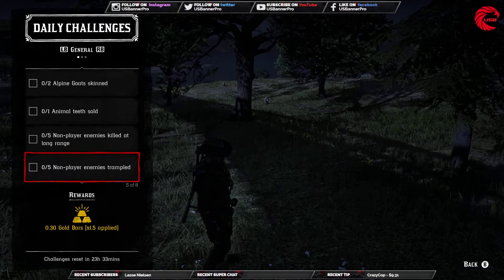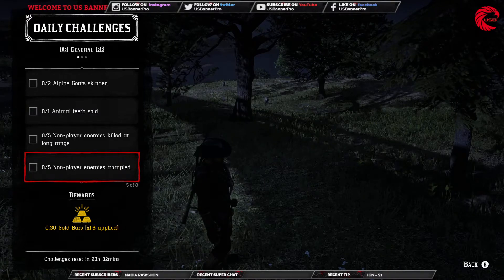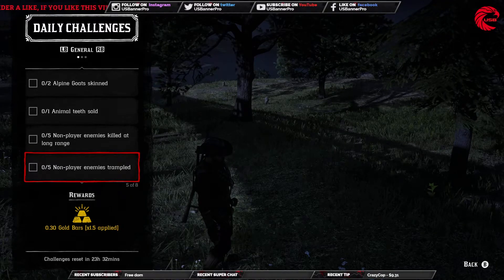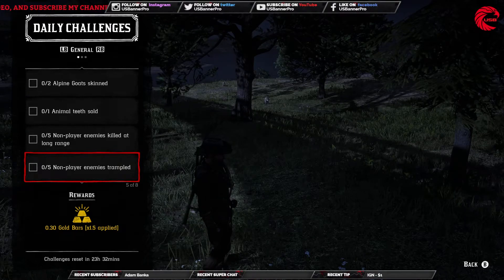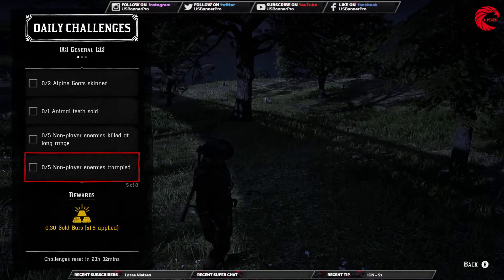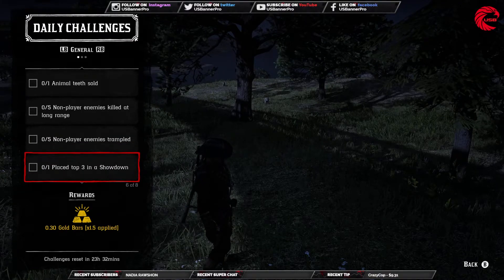After that, you have to kill trampled non-player enemies. I actually have a trick — you can go directly inside a mission zone and trample them with your horse. Or what I always do is go to the Braithwaite Manor, lasso one of them, release them, and they'll turn red for you. Then lasso them again and just trample them with your horse. It's pretty easy.